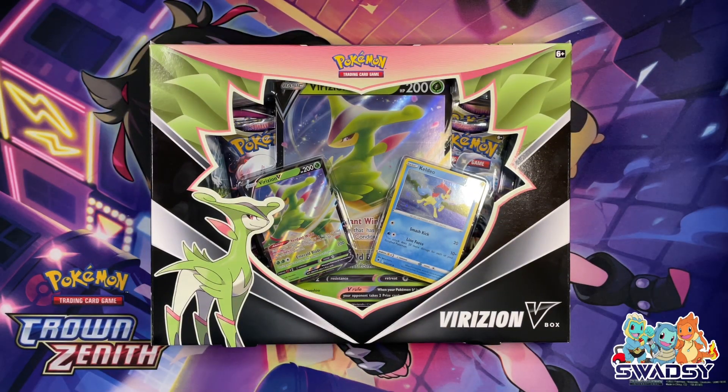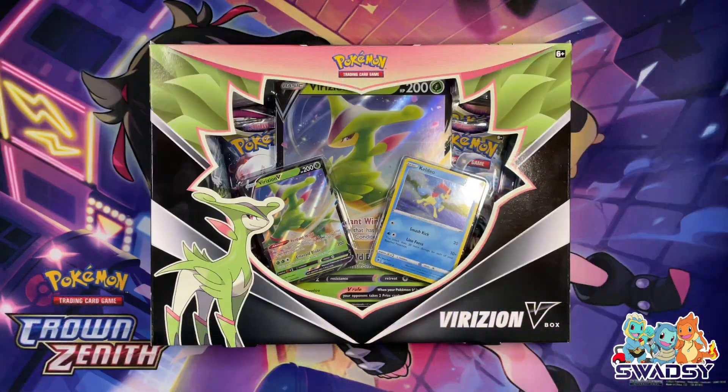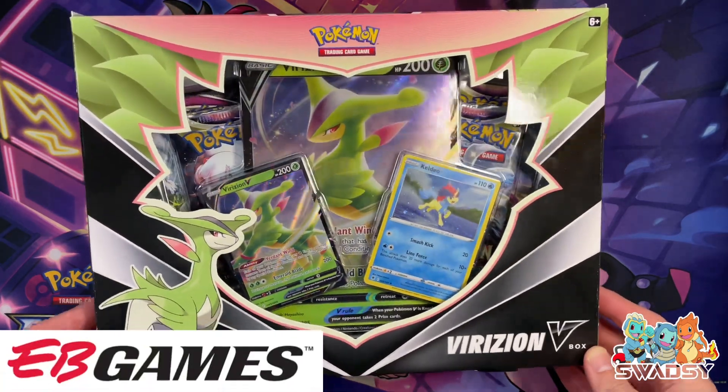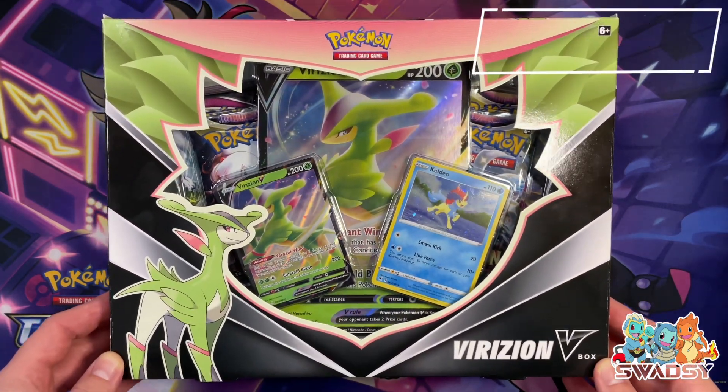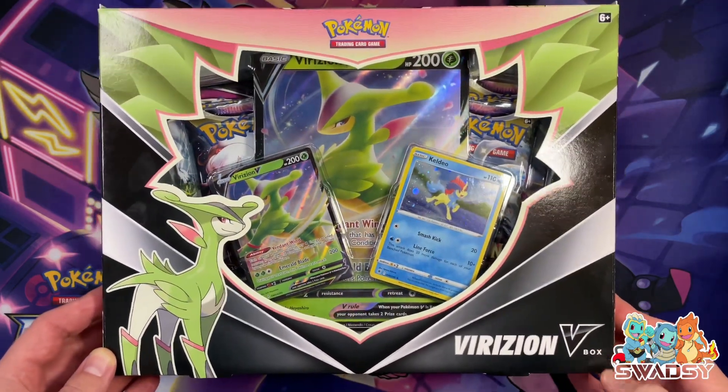G'day Legends, Swadzie here, back again with Bargain Hunt with Swadzie. That's right guys, we have Bargain Hunt with Swadzie back again. This time we've got an EB Games special. These are normally $45, I picked them up for $22.50, so half price — the Virizion V-Box.